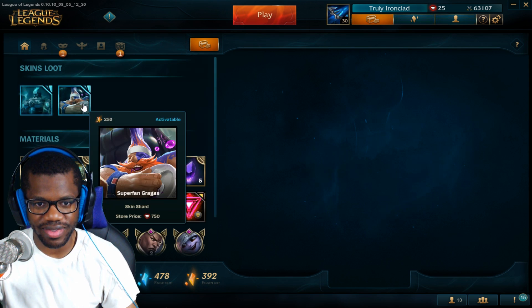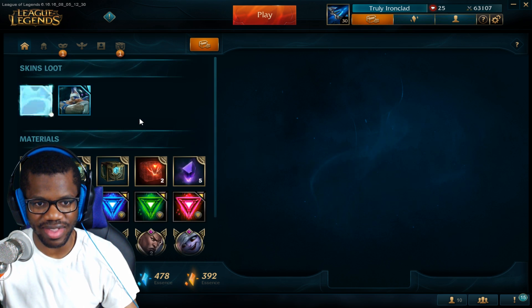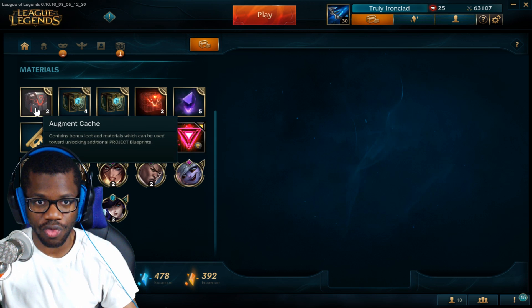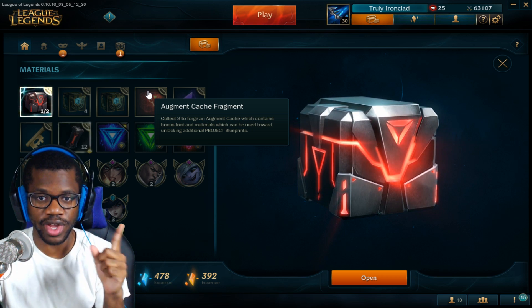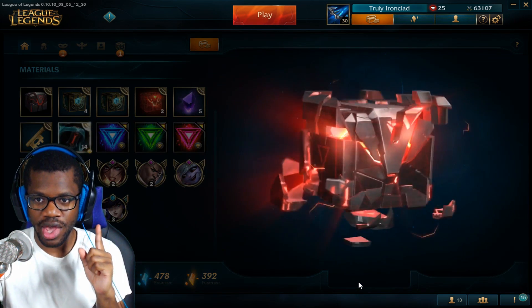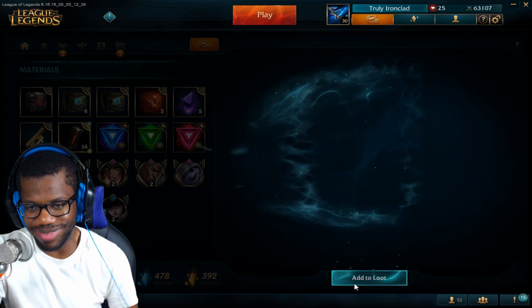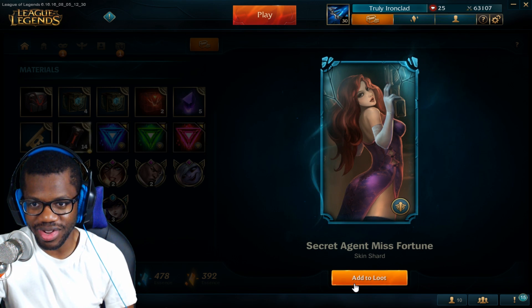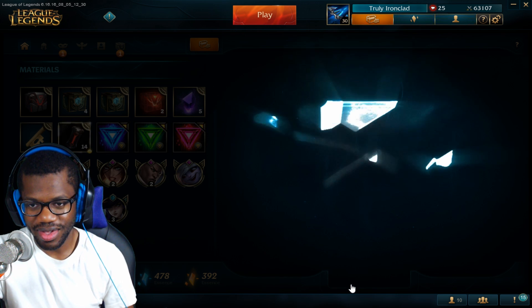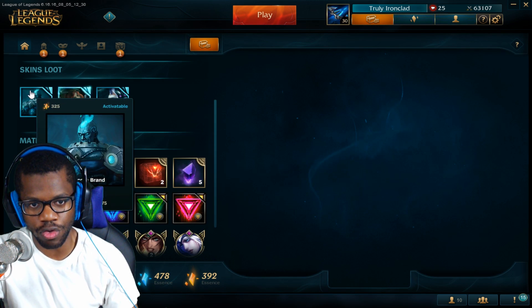Super Fan Gragas — I don't really see this skin much, I'm probably gonna end up enchanting it or something. We got three more augment caches now. Hopefully I can get one augment cache fragment because if I do I can make another cache. Secret Agent Miss Fortune — that splash art looks like typical Miss Fortune, this is definitely a legacy skin. And two project cores.